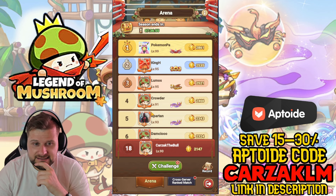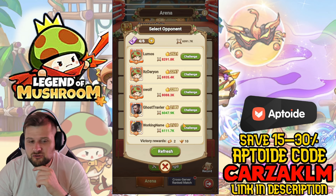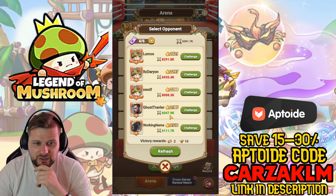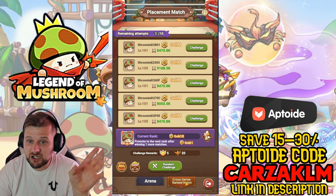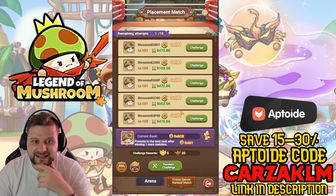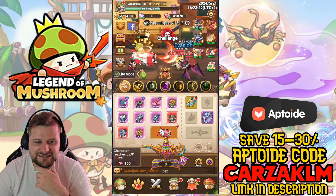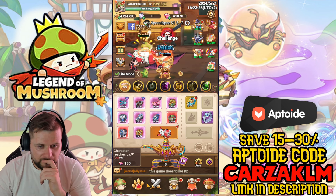For PvP on the left, make sure you're doing it daily — I slacked yesterday and missed some attacks. Attack later in the day for a better power advantage. You also get cross-server ranked match with the same concept — wait later in the day before attacking.